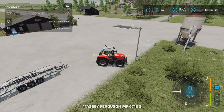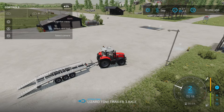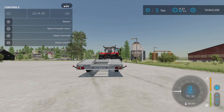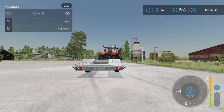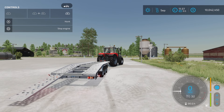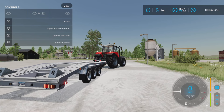If we hop into our tractor and back up to it to hook it up — L1 and X — that deploys your ramps. L1 and X like so. We also have an open cover option which puts out these little wheel chocks.